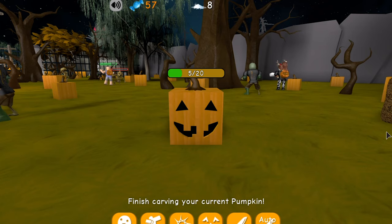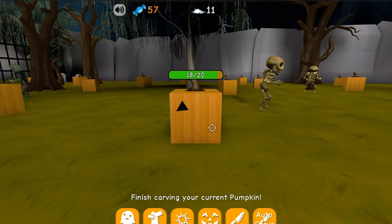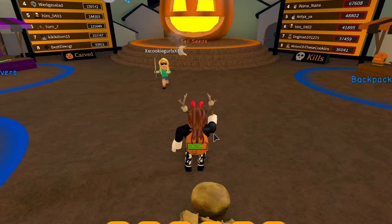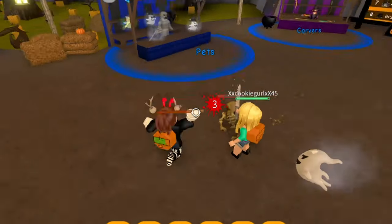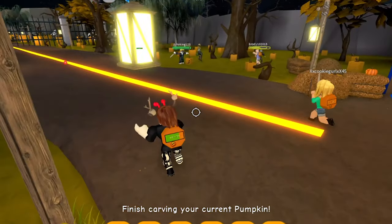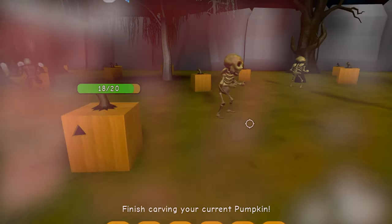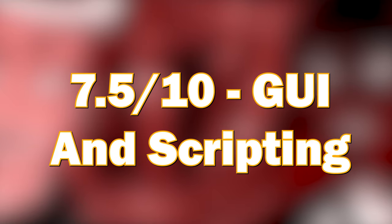In terms of scripting, some things are actually all right — such as the seeds traveling to the pumpkin and the pumpkin carving creating a jack-o-lantern. These are nice touches that add to the game. The scripting is the element done best overall. The GUIs were done quite well — the animation is smooth, all the icons are clear, readable, and easy to understand, the spawn button is easy to follow, and I really like the innovation of the new camera movements. So I'm going to rate this category a 7.5 out of 10 — it was done quite decently.